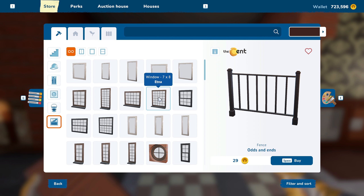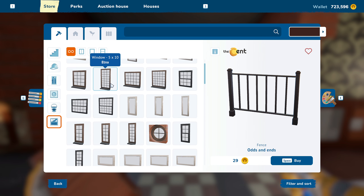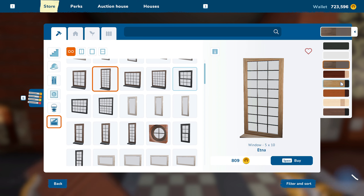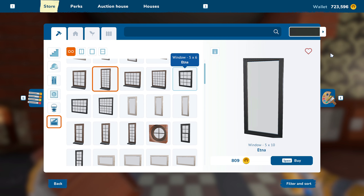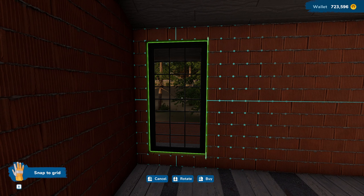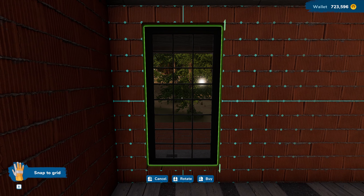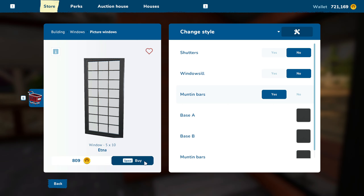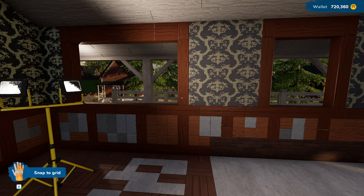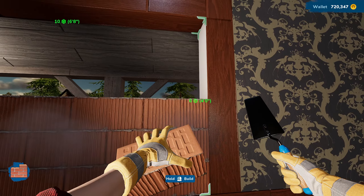The type of windows we're going to use are these five-by-tens with grids. I like the grid windows and want some really tall ones. We'll go white with grid, no shutters, no windowsill. If I do one there, there, and there, that leaves three spaces over — so we center those up. Then we'll put another one on this side and a door on that side. I think I like that.